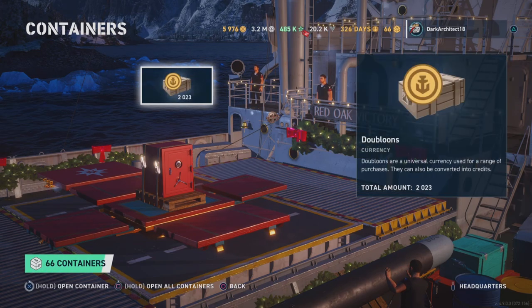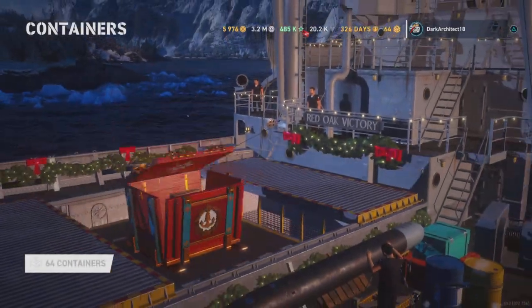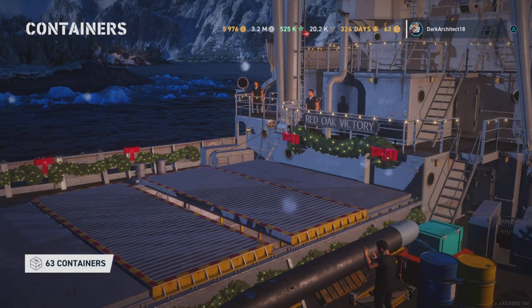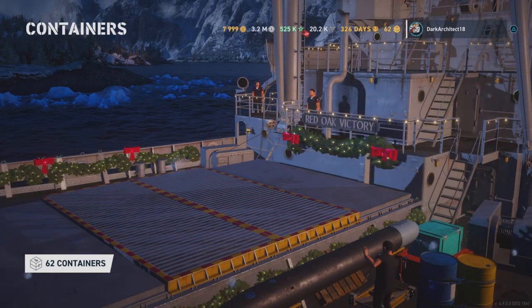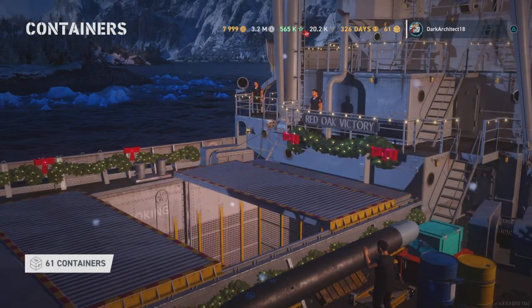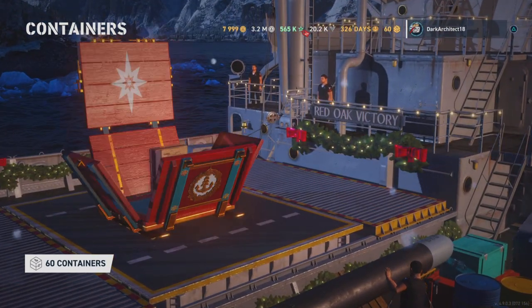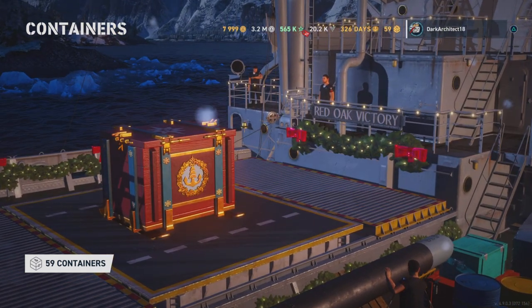Some more doubloons. Promotion orders — pretty solid so far. We got a good amount of promotion orders and six commendations — wow, that's a lot. Definitely going to use those for leveling up commanders closer to 16-4. Another insignia — we're up to like five insignias and seven or eight commendations, over 200 promotion orders, and over 200,000 global XP.